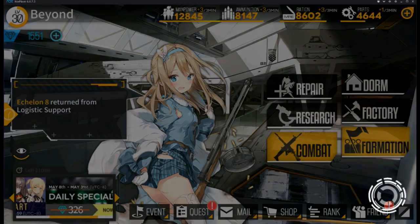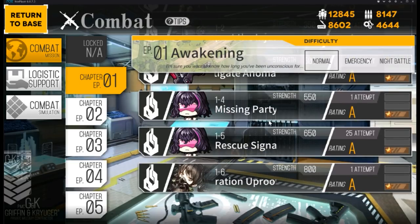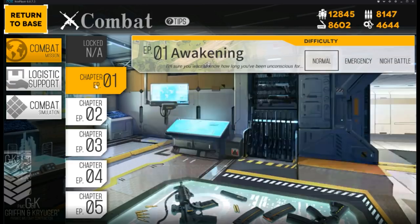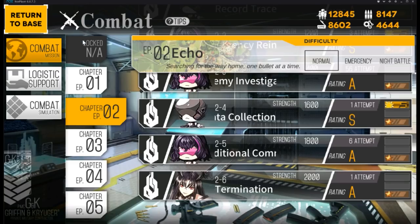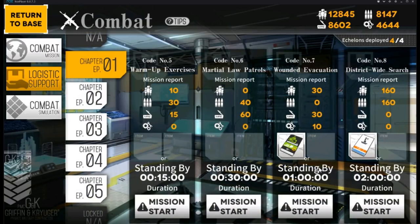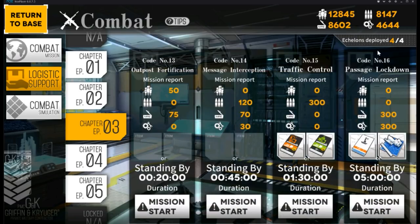Next up we have the Combat System. This is the main story quest where you progress and grind EXP. The higher the chapter, the harder it gets. Each chapter's boss has certain special T-Dolls you can obtain, which are useful for later stages. As you progress through the main chapters, you also unlock higher Logistic Support for more resources and exclusive rewards, but you need extra echelon slots to do this efficiently.